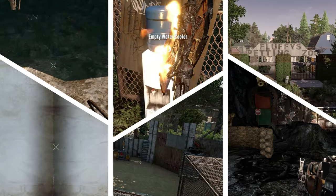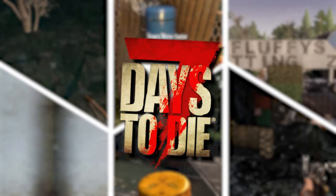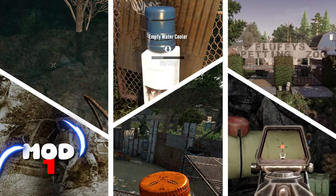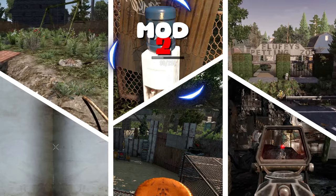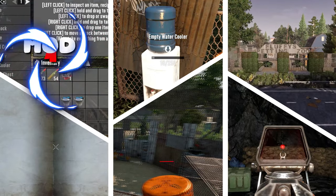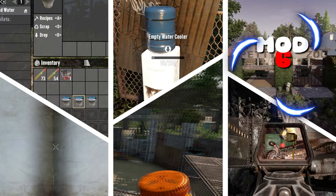Seven Days to Die modders have been working overtime through the beginning months of 2024. I like to keep my eye on new mods coming out, and this video is a showcase of six mods that have caught my attention between New Year's Day and the end of February 2024. As of recording this video, all featured mods are compatible with Alpha 21, and if any of these mods have caught your attention, I have left links to each of the mods in the video description.